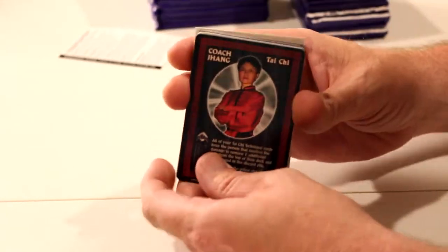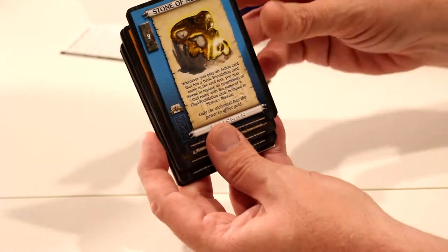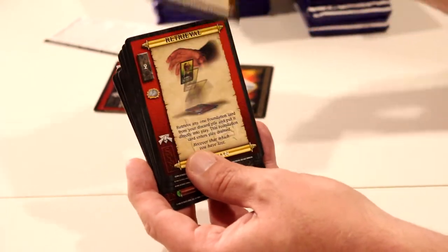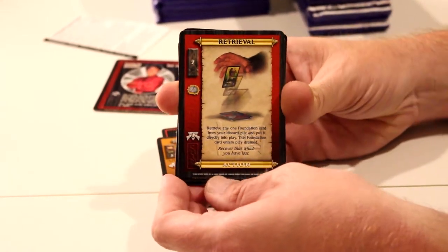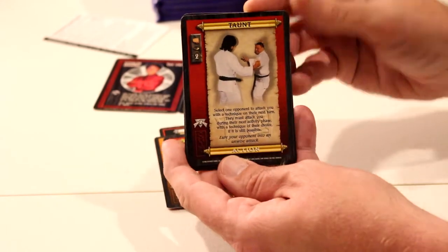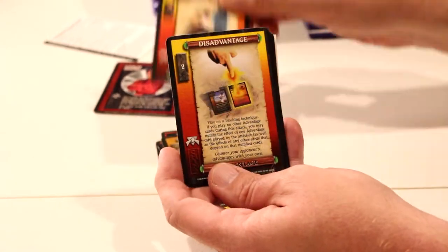I just opened it backwards. There's Coach J, she still looks cool. They look for real — these people look like they mean it. Yeah, they got some serious schnitz going on. Stone of Alchemy. There's a Risk of Injury. The Elbow Break. The actors don't even look as corny.